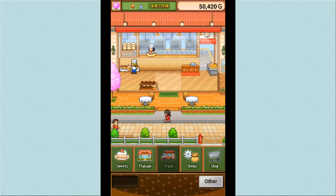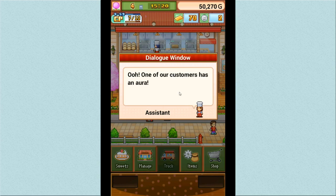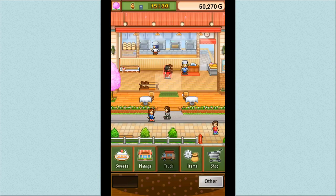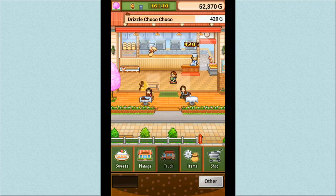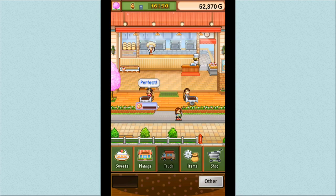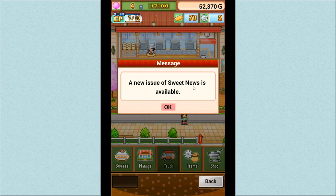The staff carry the adorable little cakes over to the shelves — precious! One of our customers has an aura, which is exciting. Customers with auras will buy more sweets than usual, and they seem more likely to be triggered by sweets with high aroma. Come buy all of my sweets! They buy so many. A new issue of Sweets News is available!